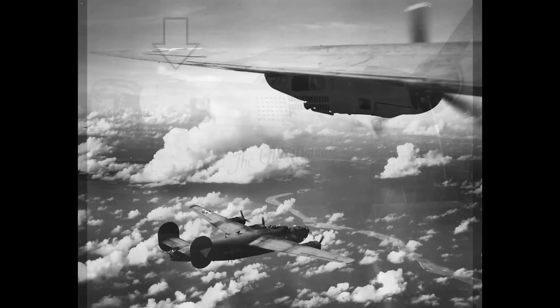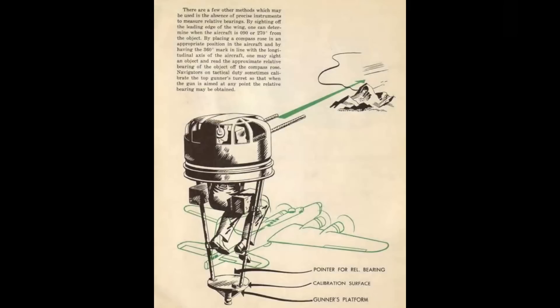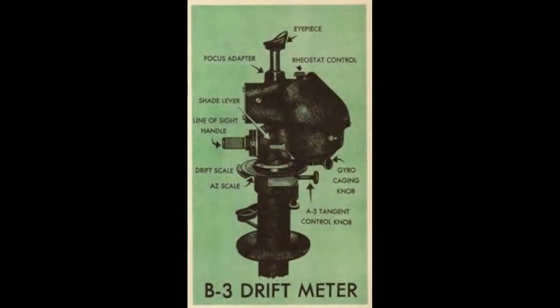US bombers could fly incredibly far and with great navigational precision using dead reckoning because they had navigators armed with tools the fighters just didn't have. For example, they could determine their position at night via celestial navigation. Some had turrets calibrated so that when the gun was on a known landmark, the gunner could report to the navigator the exact angle off the nose, and the navigator could then plot a line from that point. With two such fixes, he could determine the exact location of the airplane. US bombers also had something called a drift meter.